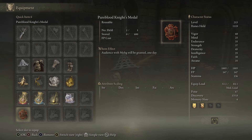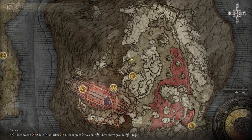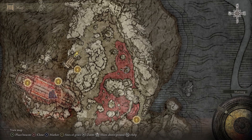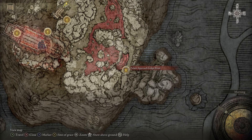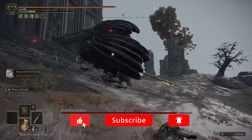Once you drench the favor in the maiden's blood, go back to the Rose Church. You'll receive a Bloody Finger and also a Pureblood Knight's Medal. Use the medal and it will bring you into Mohgwyn Palace. Once here, go up the stairs to the left for a site of grace, then follow my map over the hill for another site of grace — and that's how you get there to do the farms.